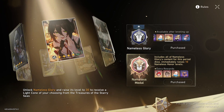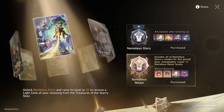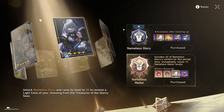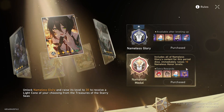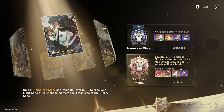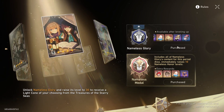You also get four rolls and a bunch of stellar jades with the base pass. If you do have extra money and want to buy the Nameless Metal, just know all you're really getting extra is two avatars, 200 stellar jades, 5 fuel, and 10 instant levels — which is nice and will help you complete the battle pass sooner, but it's definitely not required. If you just want to buy the Nameless Glory, that's perfectly fine — it's up to you.